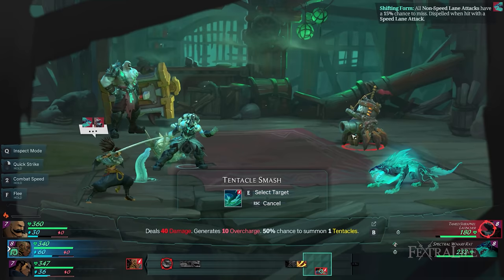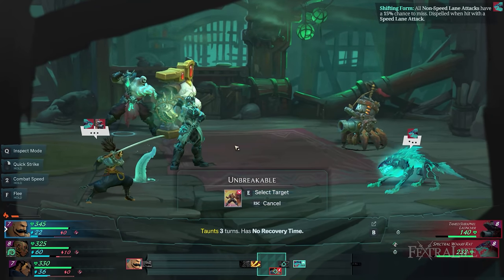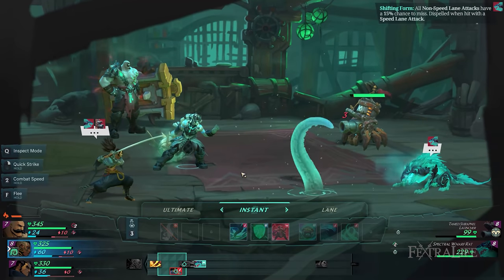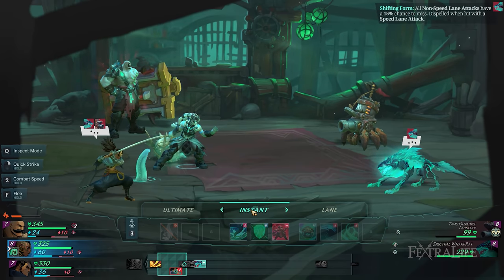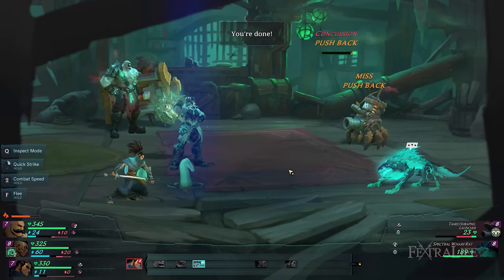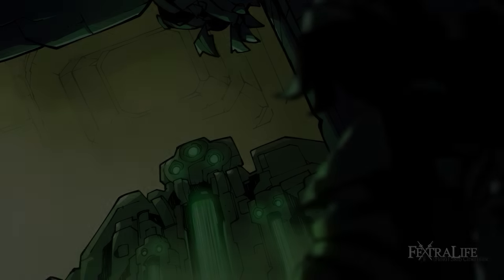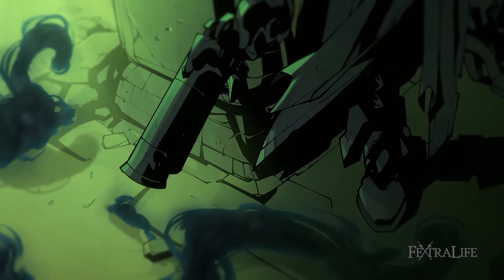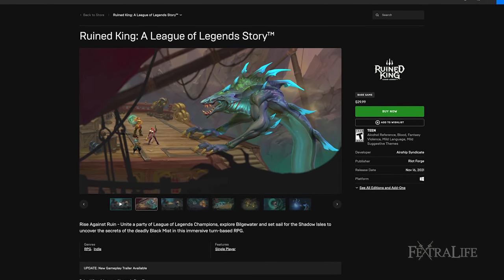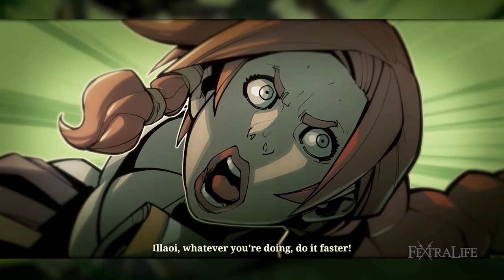Final thoughts: Ruined King: A League of Legends Story is a tactical turn-based RPG where party composition and the synergies between abilities are of prime importance to succeed in combat. Simply alternating from instant to lane abilities without considering the enemy's stats, buffs, and debuffs will make it harder to progress, especially at higher difficulty modes. Although player choice doesn't affect the plot and the lack of fast travel can be problematic, Ruined King has a deep and captivating storyline, strong character development, pleasing aesthetics, and engaging combat. Throughout my playthrough, the only bug I encountered was crashes associated with quitting the game. If you're looking for a story-driven turn-based RPG with strategic combat and class customization, even if you're new to the League universe, then you'll want to get your hands on Ruined King. It's available now for $29.99 USD on PC, Xbox One, PlayStation 4, and Nintendo Switch.